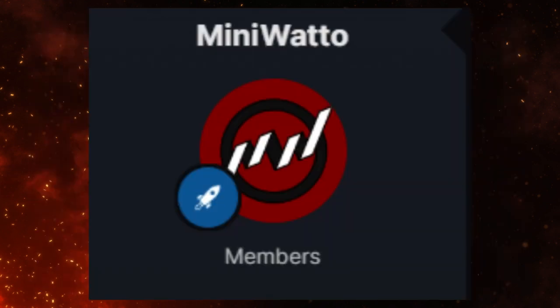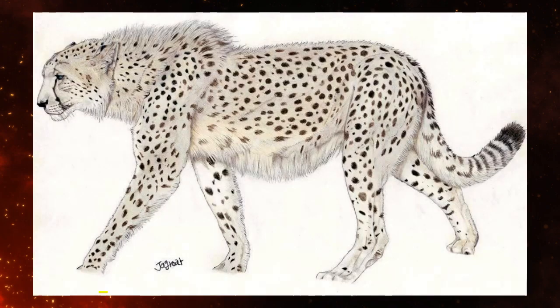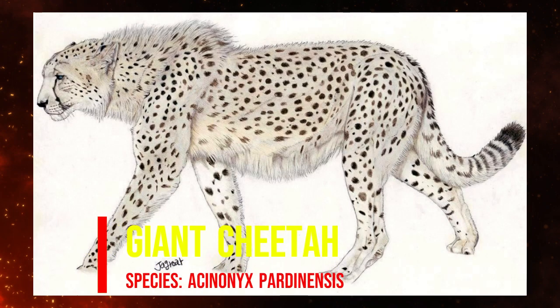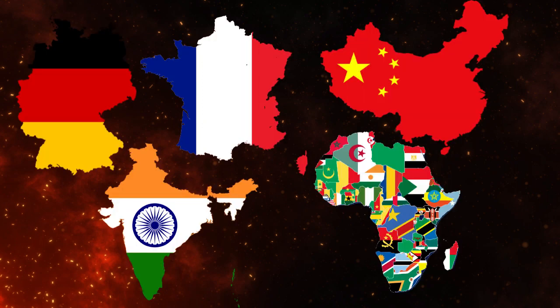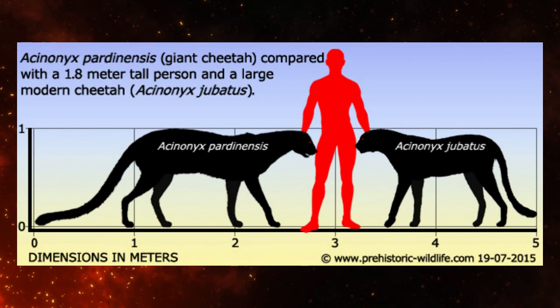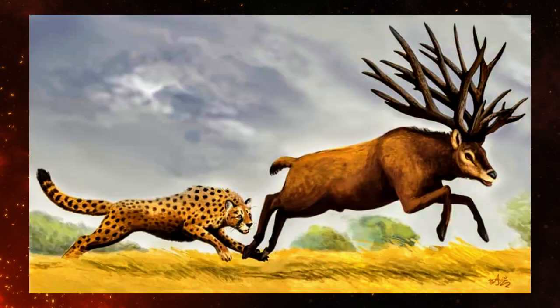The next creature was given by Miniwado — the Giant Cheetah. This is an ancient relative of the modern cheetah. It used to live across Eurasia, like Germany, France, China, and India, and southern and eastern Africa during the Villafranchean period, roughly 3.8 million to 1.9 million years ago. They were larger and slower than their modern descendants, about the same size as a lion. Like modern cheetahs, they were thought to be good sprinters, but hunted larger prey.